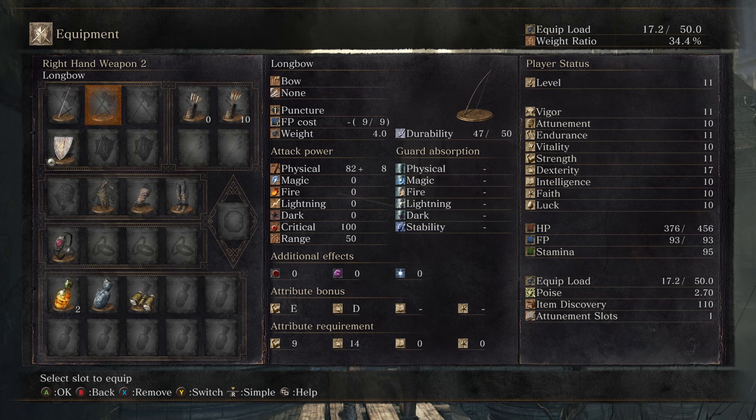It can be done as a deprived. You just need to throw some points into dexterity to use that bow to its full potential.